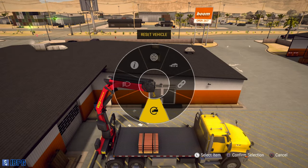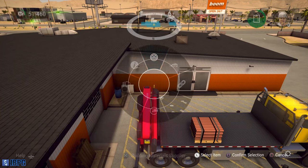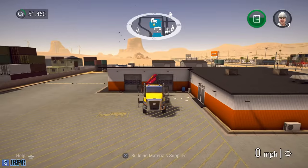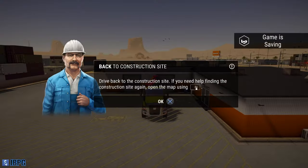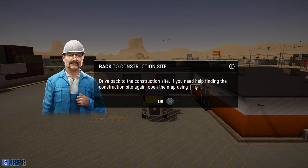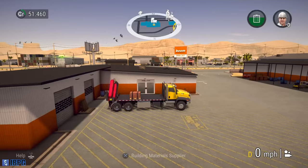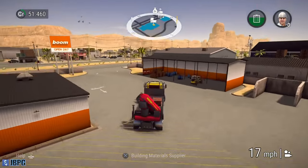Now we need to reset the vehicle - that folds the crane back up. Back into the function menu with square, select driving mode, and that retracts the hydraulic supports and gives us driving control of our truck again. Now we're off to deliver the pipes to our construction site.